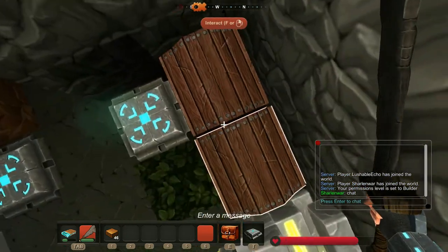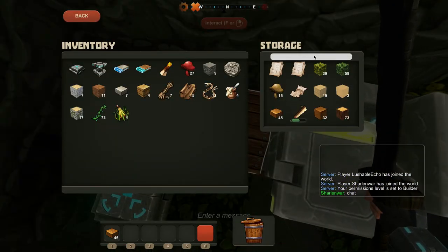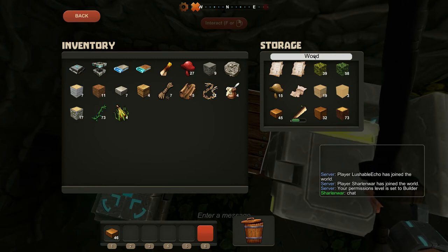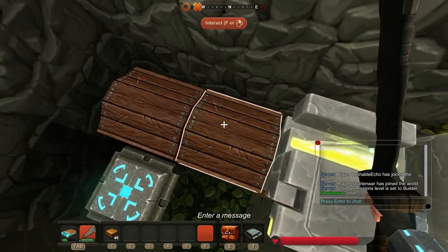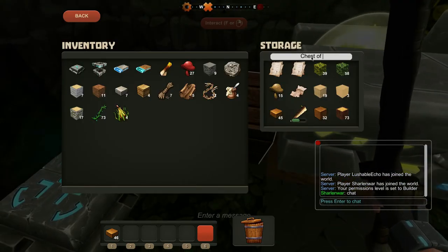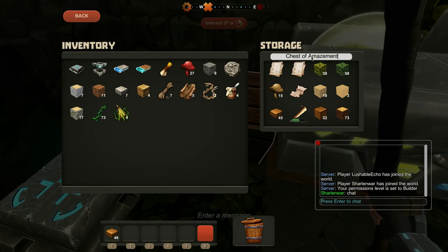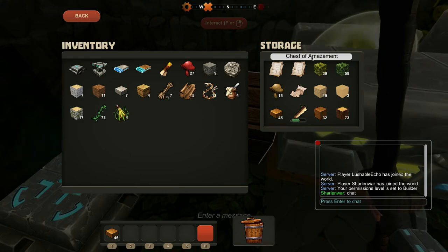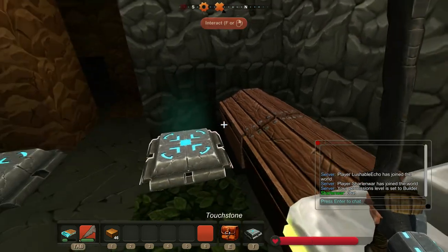When you hover over it, it'll tell you the name. Enter a message — and this will be called 'man-made'. Oh, that didn't like that. And this is wood, or it's called 'blocks' for now. Sorry, there we go, I got it.